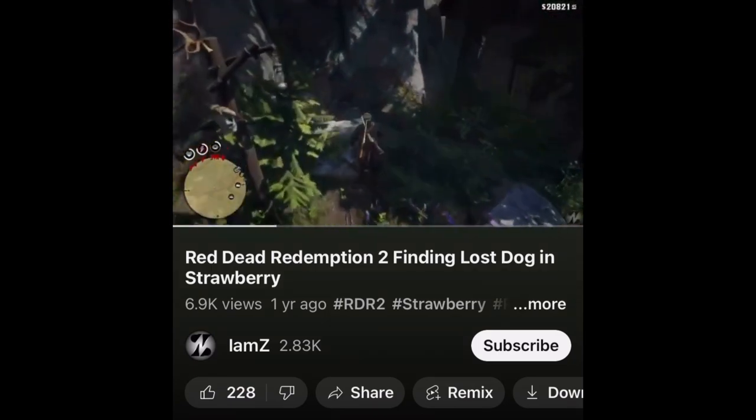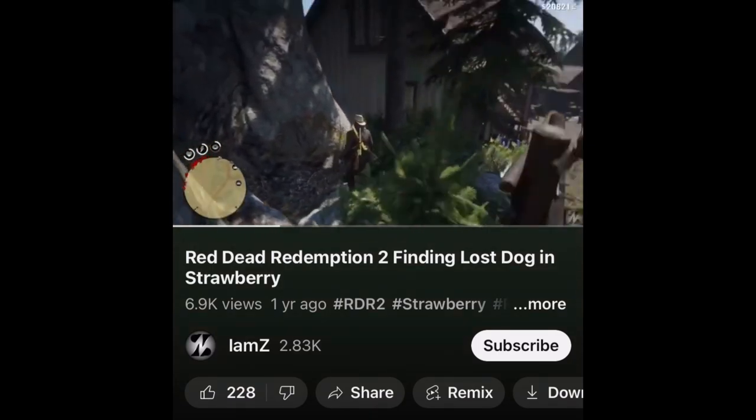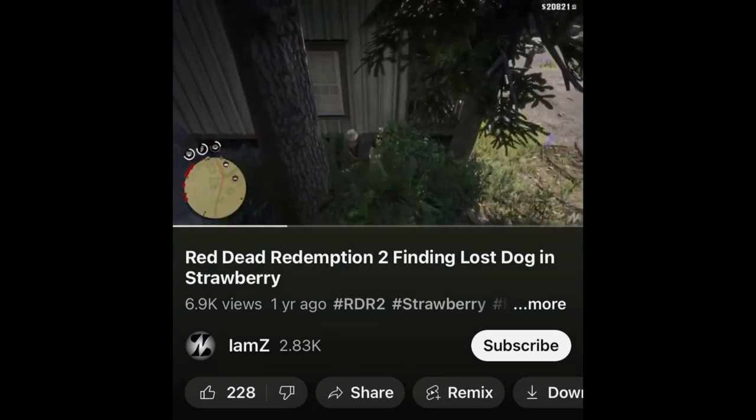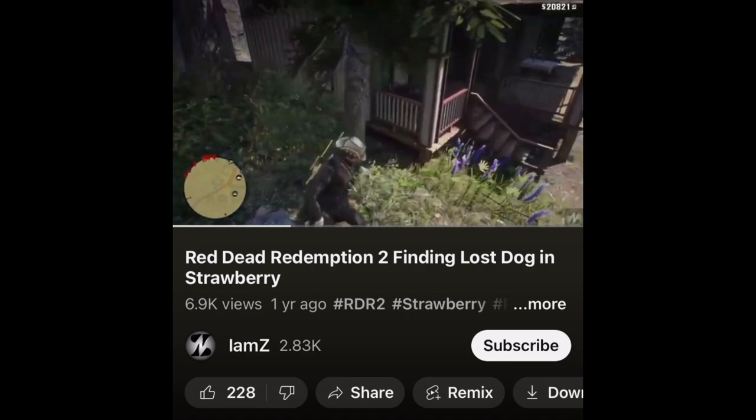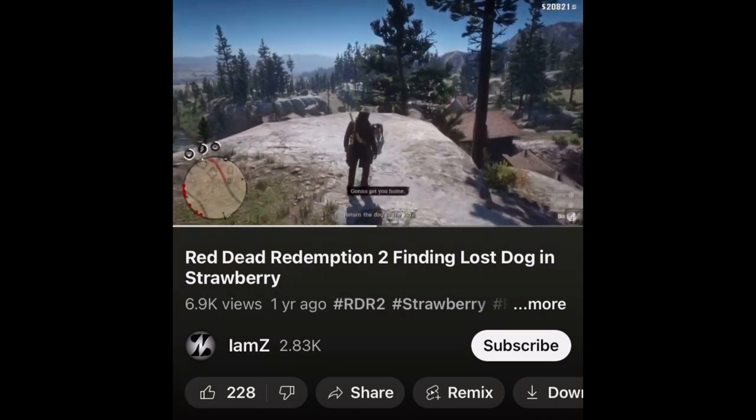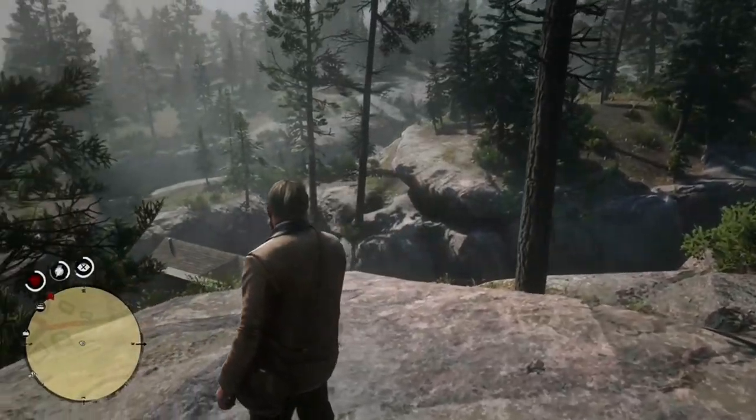When I first activated this mission I got a little bit stuck. So I watched this tutorial by IamZ, and this is where he first heard the dog bark. But when I went to the location that he found, the dog was nowhere to be seen.